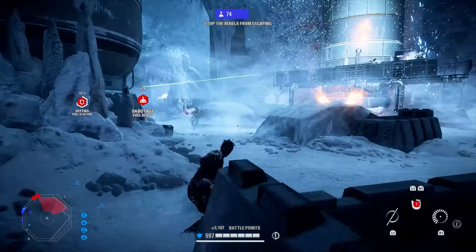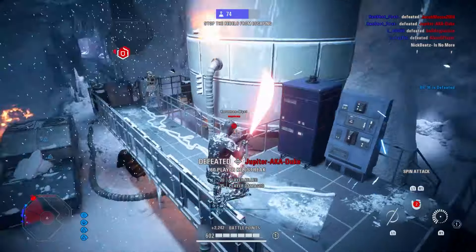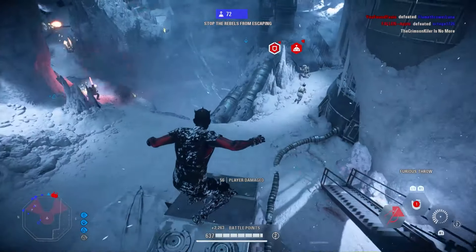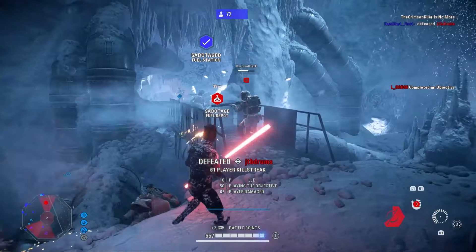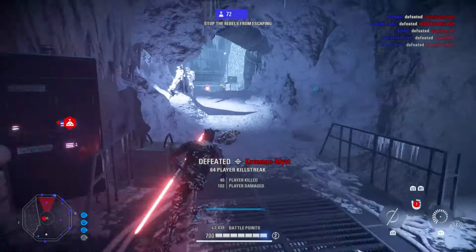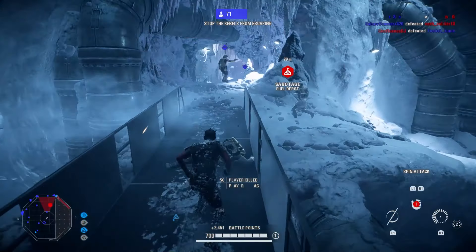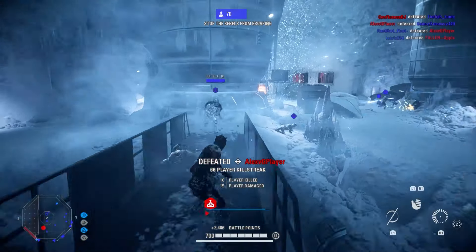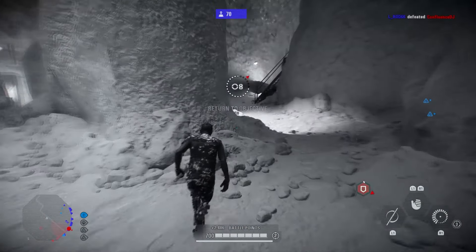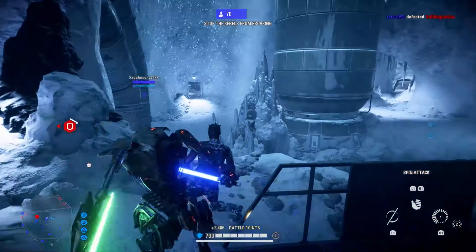Be very careful not to overdo it with Spin Attacks, as it's his best means of escape in a tough situation. If you spam it and run out of uses, you can find yourself in a sticky situation with no escape and low blocking stamina. In a way, Spin Attack is a form of defense — always try to keep one or two uses in reserve in case you need to fall back and reset. Map positioning is the only other key focus: he's so good in close-quarters areas where his movement speed makes him almost impossible to track.